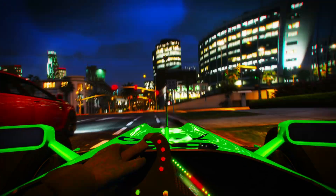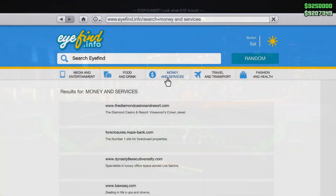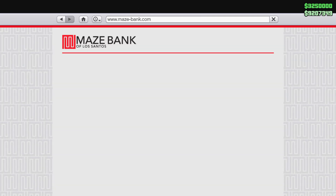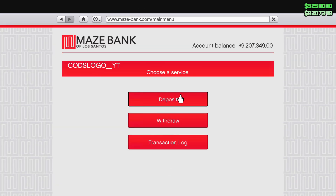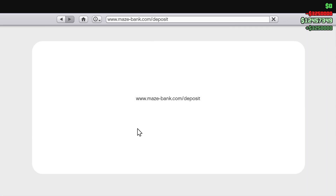In today's video I'm showcasing how you can make 10 million in the fastest time possible. In this video it takes 10 to 15 minutes to make this 10 million. First of all, what you need to do is make sure you load into an online session.